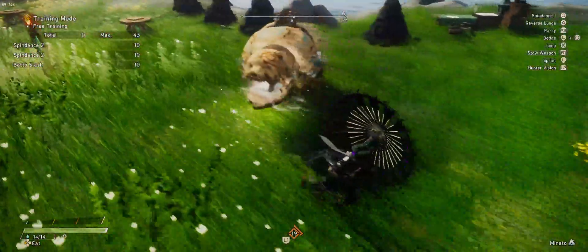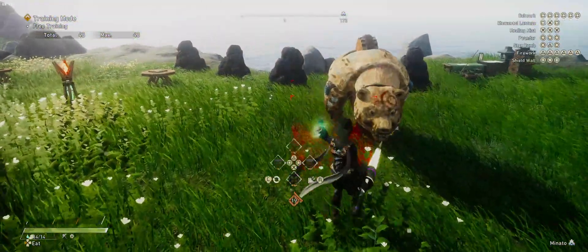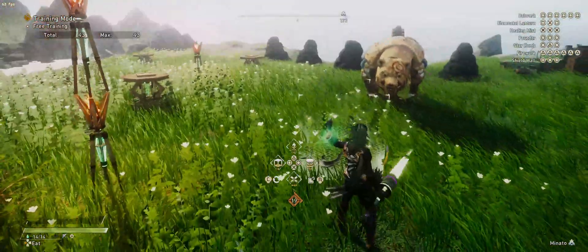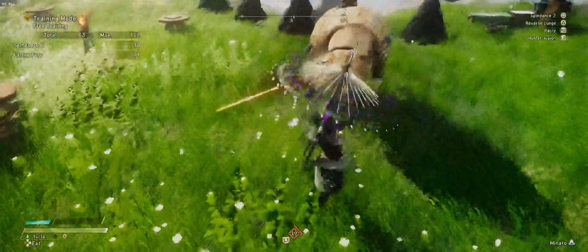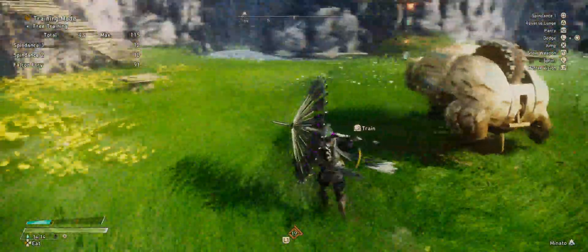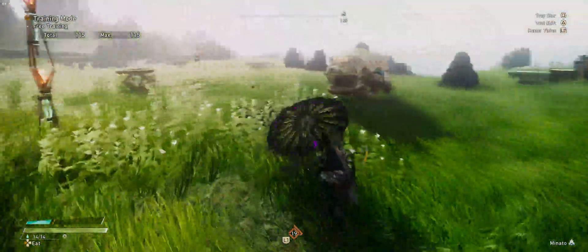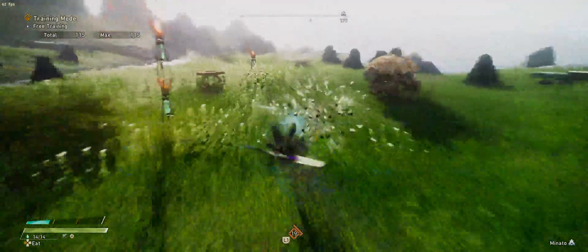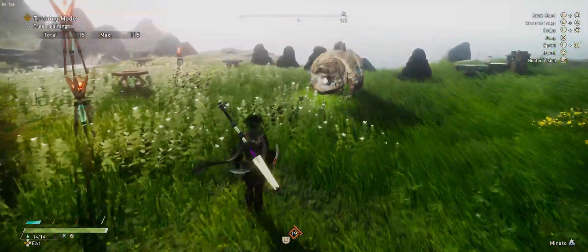All of the button prompts — including things like constructing your character — everything shows with PlayStation buttons. This is something most people might not care about, but it's been bugging me for a while that it shows Xbox buttons when playing the game.